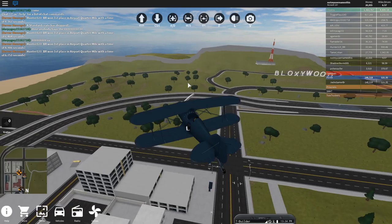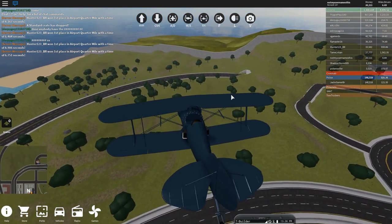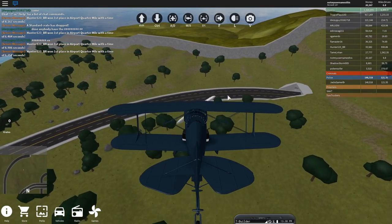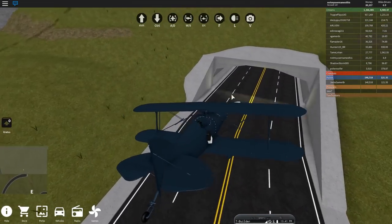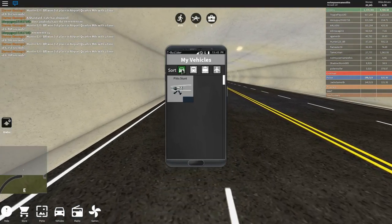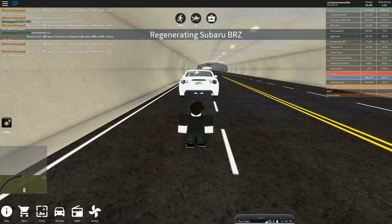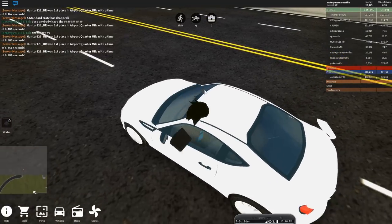Where you want to go is this area underneath the Bloxywood sign. Go inside here — there's going to be a little hole on the left of the tunnel if you come from this direction, or to the right if you come from the other direction. Once you go down here, come in. The plane is going to blow up, so I'm going to spawn a default vehicle and drive to this area.